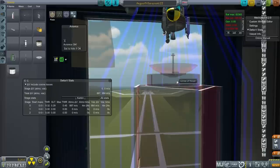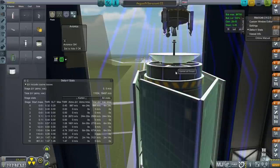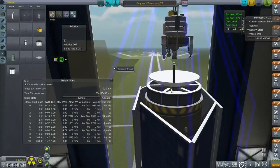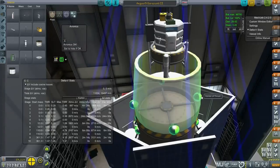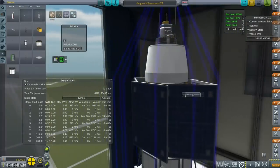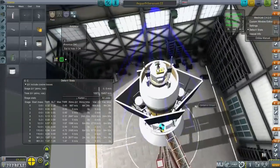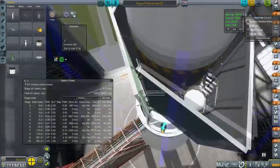Avionics is okay. Now we've got the main probe here, so we attach it like this. And now when this is signaled to decouple, it'll decouple this off as well as the side fairings. You can see the solar panel solution I found. I haven't put Infinite Robotics in because it's not technically compatible with RP0, and I don't have the time to make the configs for it.